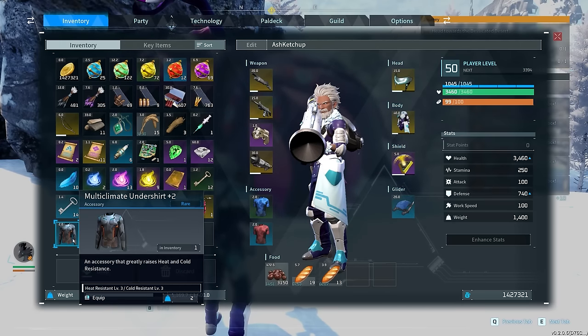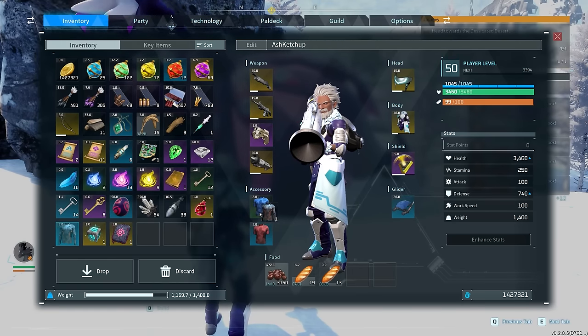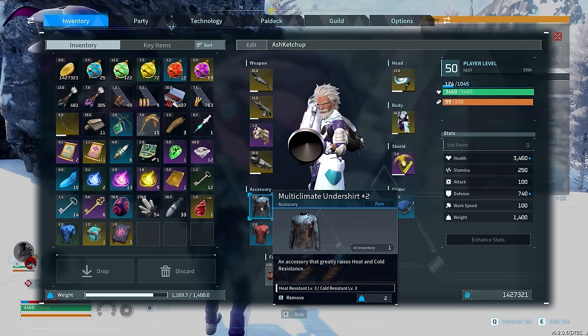You also get a multi-climate undershirt +2, which gives great resistance to both heat and cold. This means you no longer have to equip two separate shirts at the same time — just one of them, freeing up an accessory slot for a very strong item we're going to check out in just a little bit.